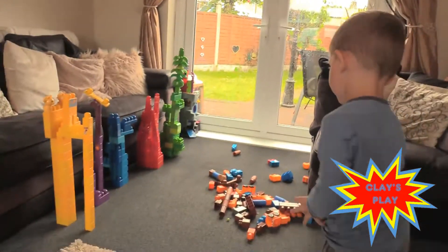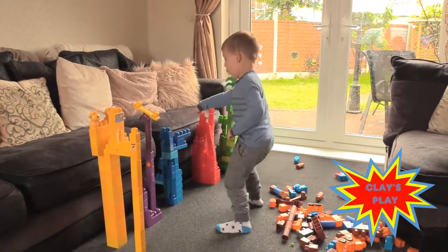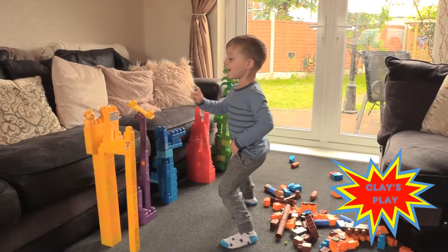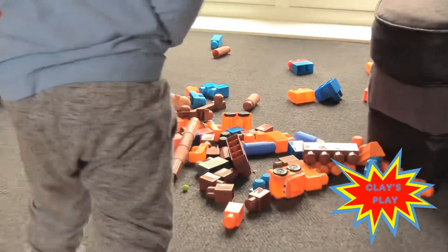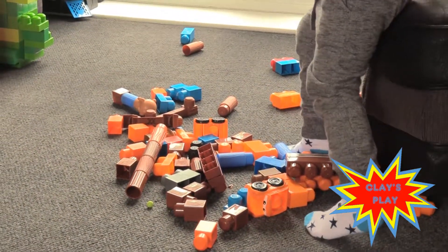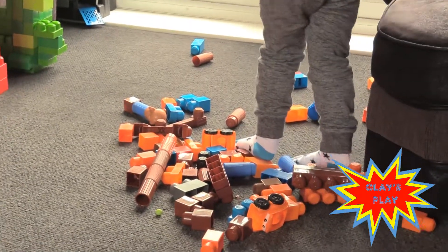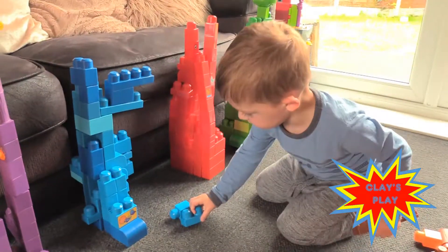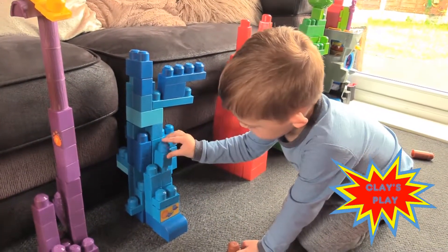So can you tell us what you've got? Purple! And what other colors do we have left? Orange and brown, and we've got some blues. I think we need to put them on the blue tower - what do you think? Let's get the blues out of there. Well done!